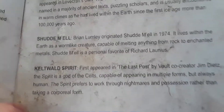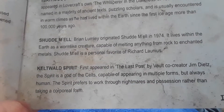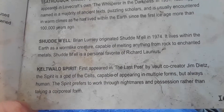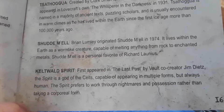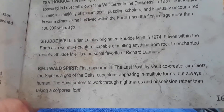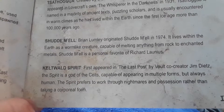Shub-Niggurath was originally created by Brian Lumley in 1974. He lives within the earth as a worm-like creature capable of melting anything from rock to enchanted metals. The Culturable Spirit first appeared in the last post, created by vault co-creator Jim Ditz. The spirit of god is a god of the scouts, capable of appearing in multiple forms but always human, preferring to work through nightmares and possession rather than taking a corporal form.